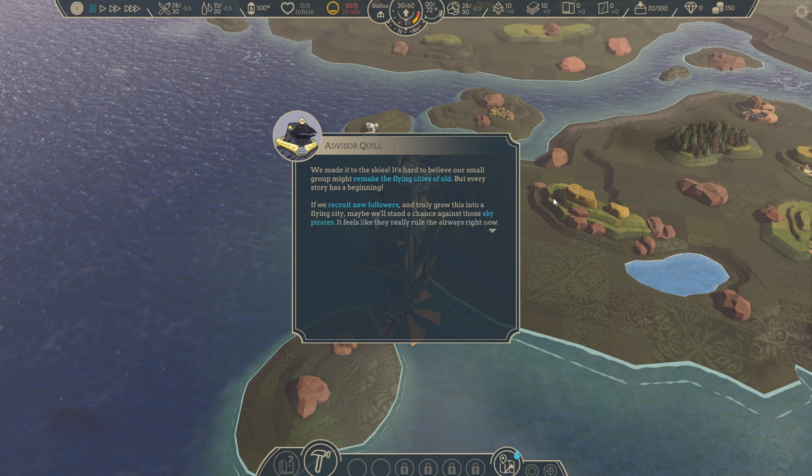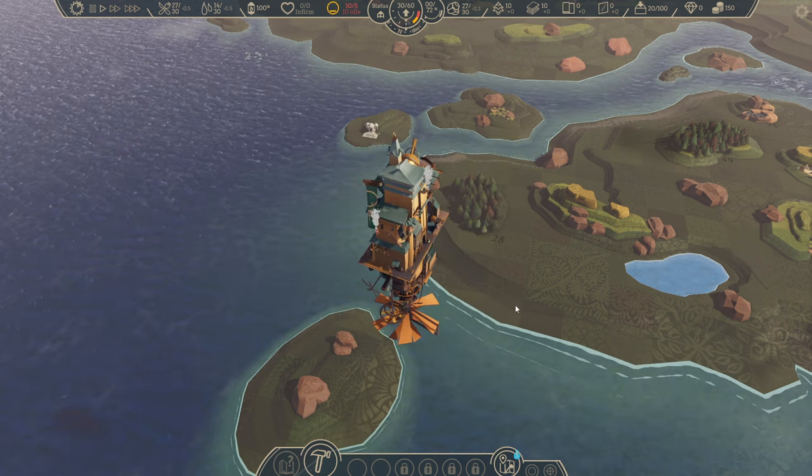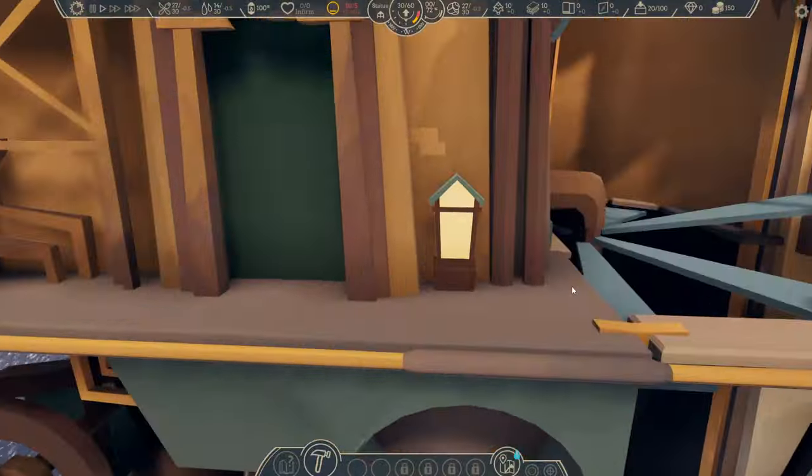We have these tutorial blurbs at the beginning. They don't always pop up — they're sort of off to the side if you need them. We just need to build housing for people as part of our city. It's a city management game, sort of — really a resource collection game. And now it is also a defending against pirates game, as we have pirates to contend with.